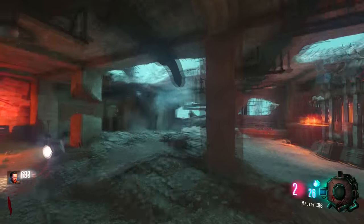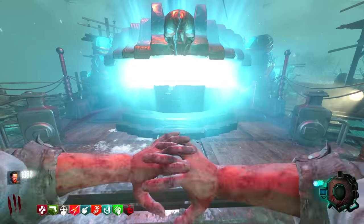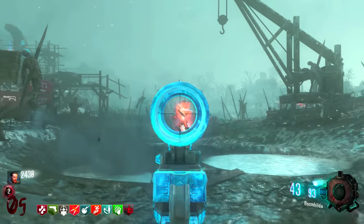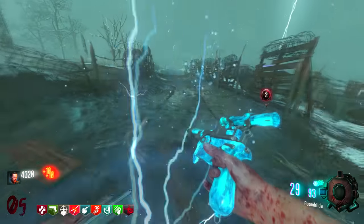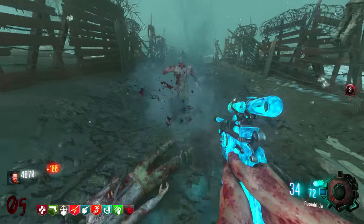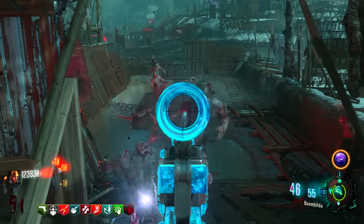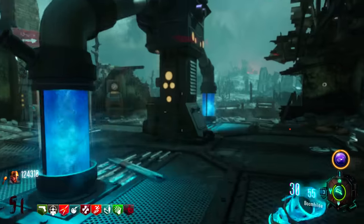The other starting pistol is the Mauser C96, brought back for the Black Ops 3 Origins map. Unupgraded, it's your standard starting pistol. But once upgraded, it becomes the Boomhilda again — and it gets a major damage increase. Way more powerful than the Black Ops 2 version. This thing is like a mini Wonder Weapon — it deserves a class of its own. Out of every starting pistol we have ever seen, the Boomhilda might be the best. The amount of damage it still puts out on like round 50 is absolutely incredible, and sometimes I'd rather have the Boomhilda than the Ray Gun Mark 2.